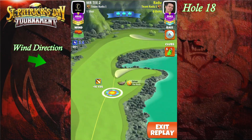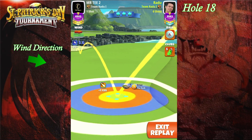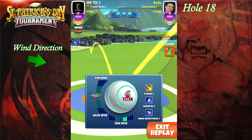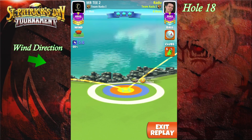Welcome to the last hole of the St. Patrick's Day Tournament. We're going to go with the rock at the red ring by the rough at top of plus zero for rock level nine. We're going to be top of plus one for rock level eight, and top of plus six yard mark for rock level six and seven.